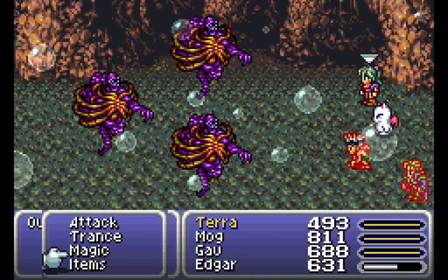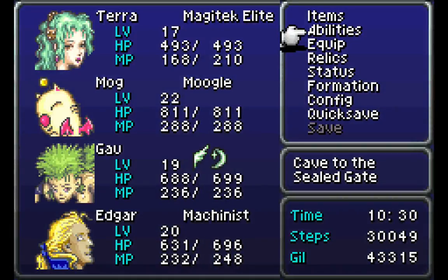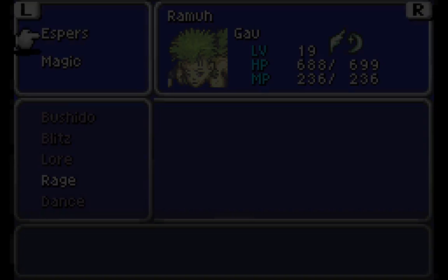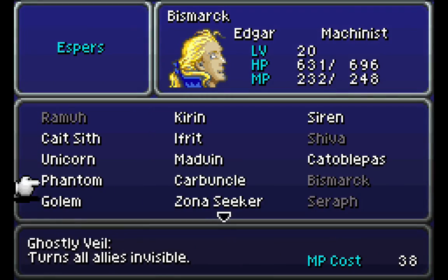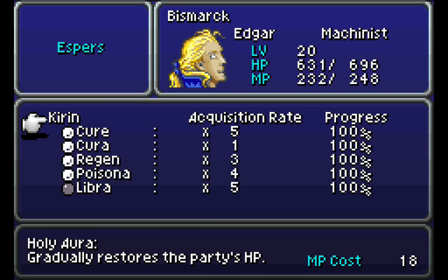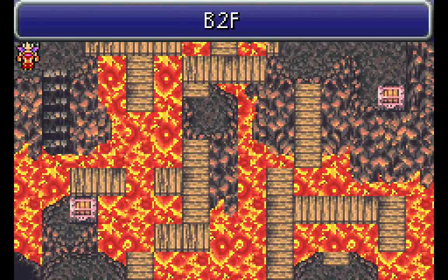And for Terra — look at that, woo-hoo! By the way, you'll notice that Terra has an ability now called Trance. What that does is basically it doubles her attack power and magic power for a limited time. But it's actually not incredibly useful right now — it doesn't really do a whole lot of effect at this point. But it will be much, much more important later on in the game.